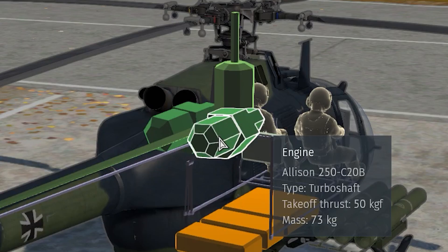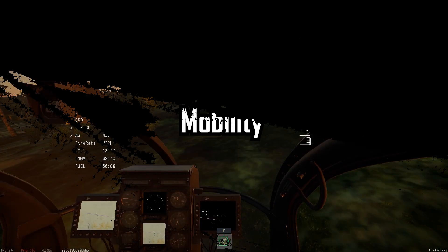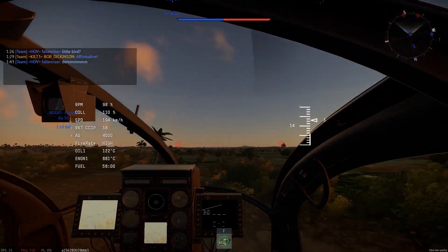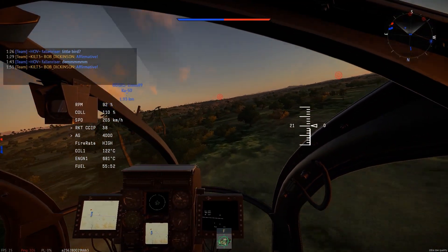However, instead of having 50 kg of force, this one has 30. At the end, you have the transmission, propeller shafts, and the traction of the control surfaces. When it comes to mobility, the AH-6 is among the best helicopters in the entire game. The six-blade fully articulated rotor system, alongside its lightweight configuration, makes this helicopter a great and maneuverable unit.